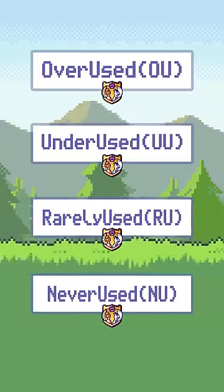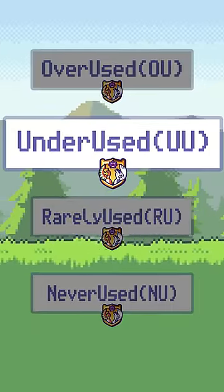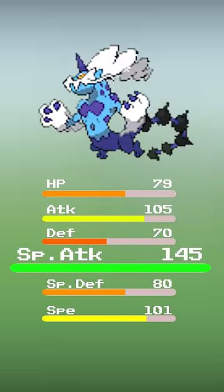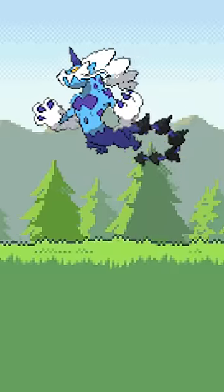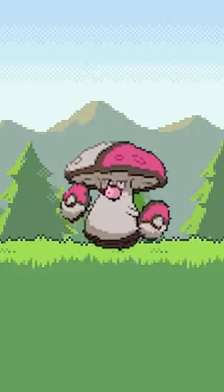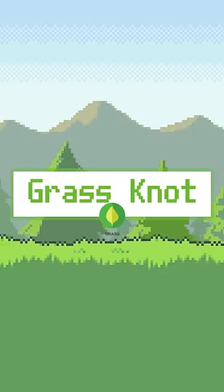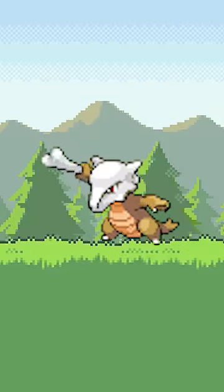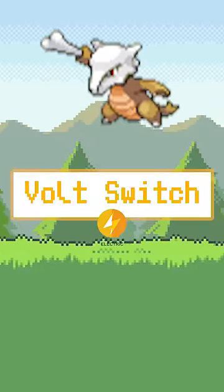At one point, Generation 8 UU — Smogon's second division of competitive Pokemon — was having a Thundurus Therian problem. Thundurus was strong, fast, and had good coverage. Its vicious electric attacks were backed up by Psychic to hit Pokemon like Amoonguss and Nihilego, and Grass Knot to hit Ground-type Pokemon. People were scrambling for solutions, and ideally you wanted a Ground-type solution — that way you could stop Volt Switch.